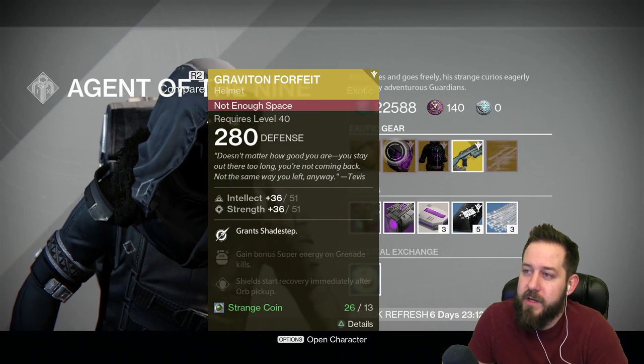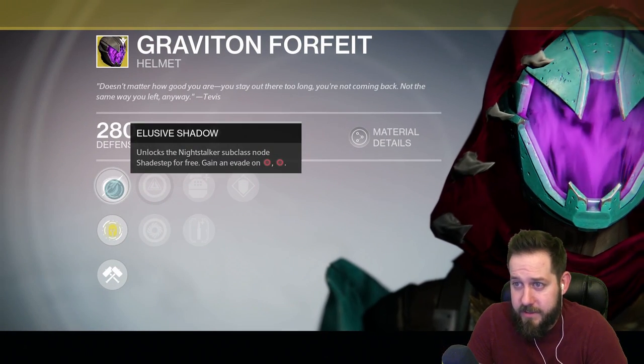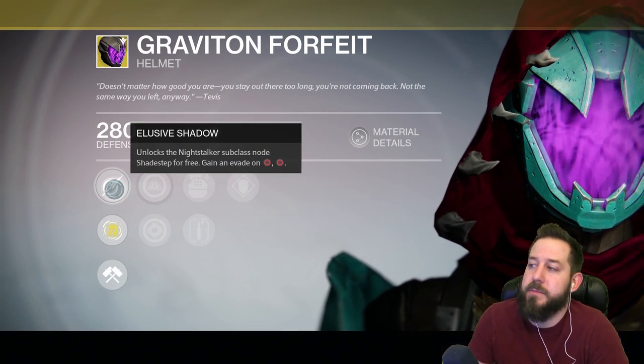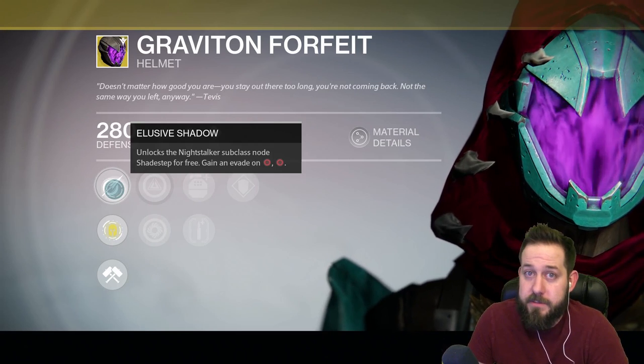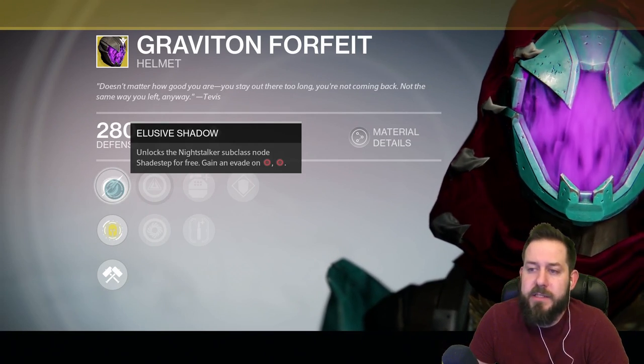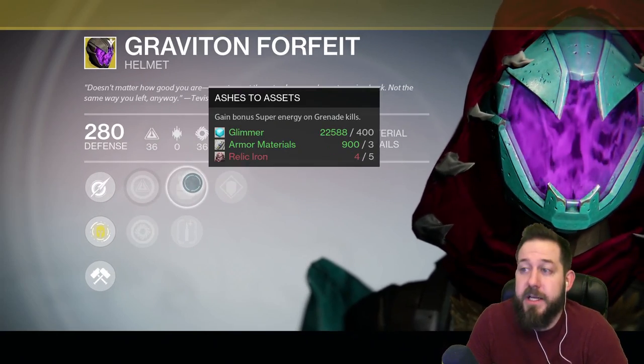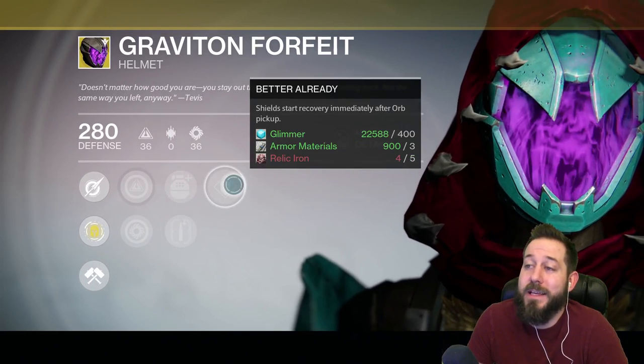Next we have the Graviton Forfeit, which hunters out there are going to be super excited to get. Elusive Shadow grants Shadestep — we all know Shadestep is awesome. So if you rock that subclass consistently and do not have this helmet yet, definitely pick it up. It comes with increased intellect, increased strength, ashes to assets, heavy lifting, and better already.